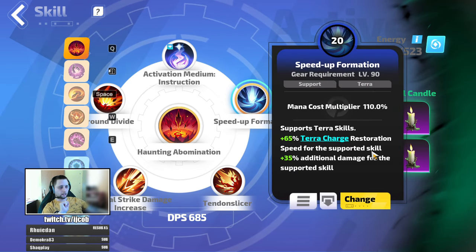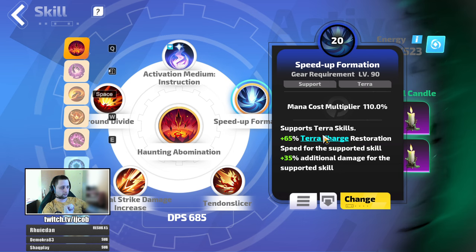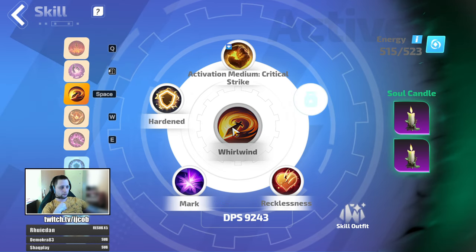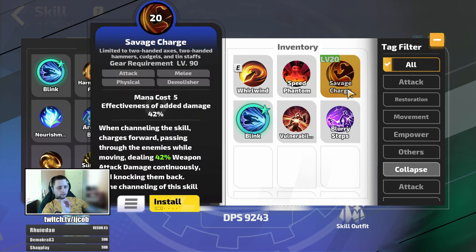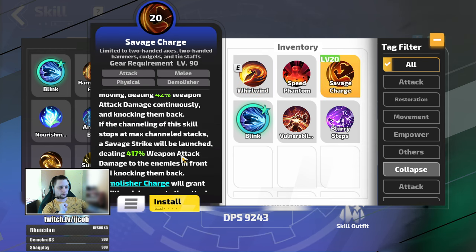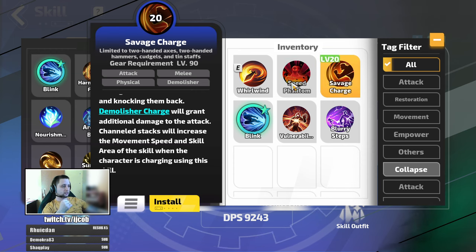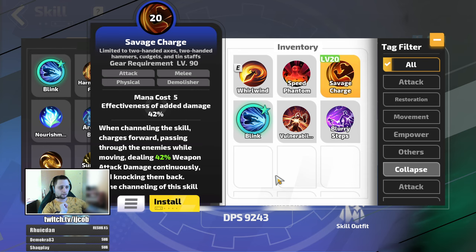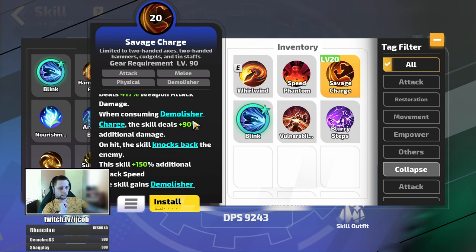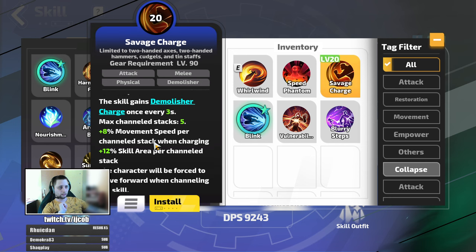A mistake I made in the last video: I said we have this for tera charge speed, but the tera charge speed is determined by your armor — this just gives you 35% additional damage. For the support you pair with the main skill, it's Well Wind or Savage Charge — both work. With Savage Charge you might move too fast and your hero trait won't proc often enough to pull monsters behind you, so you have to watch for that. Well Wind reduces your movement speed by 15%, while Savage Charge gives you 8% movement speed per channeled stack — so with five stacks that's 40% movement speed.